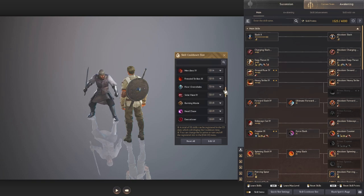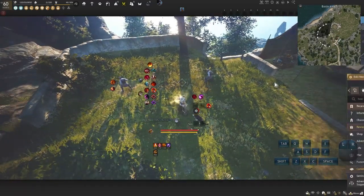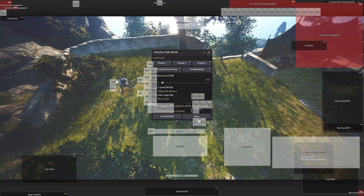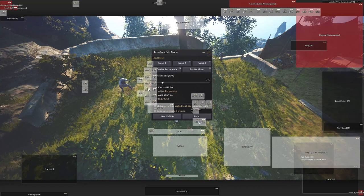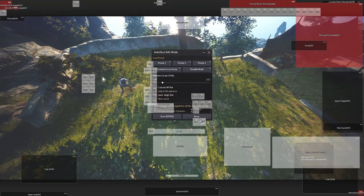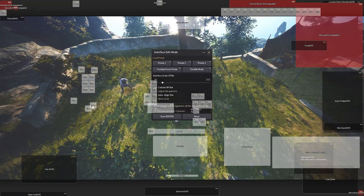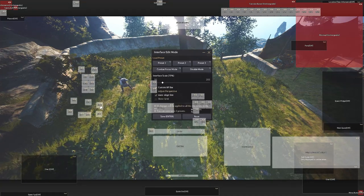I've put everything all the way up to cooldown slot 20, so all my abilities are on screen. If you guys don't see them, press Escape, then Edit UI, and make sure all these cooldown slots are activated — if the eyes are closed, you can't see them. Open these up and line them up. It doesn't have to be organized right now because we're going to organize them. Put them on the left side for now, then we'll reorganize.